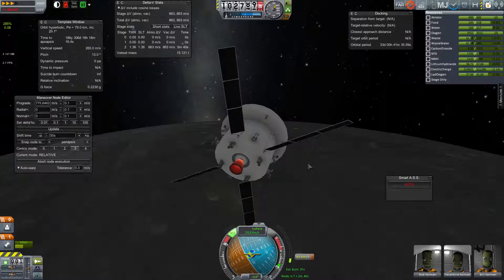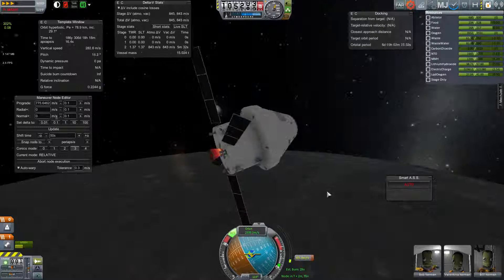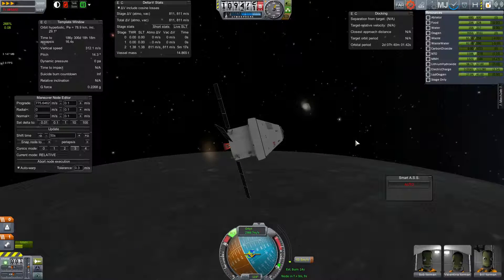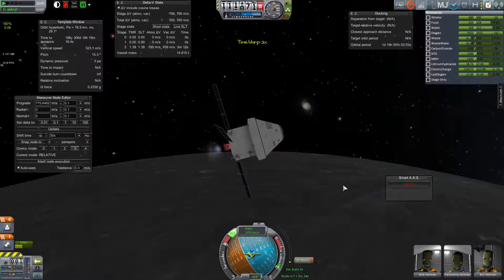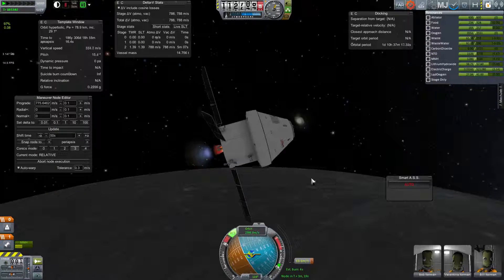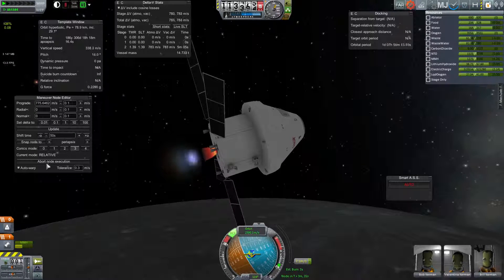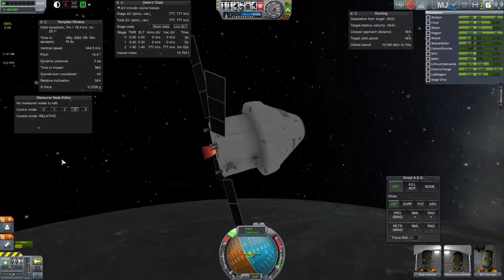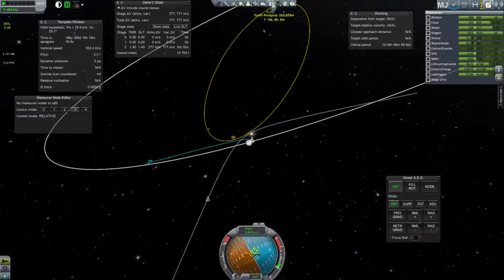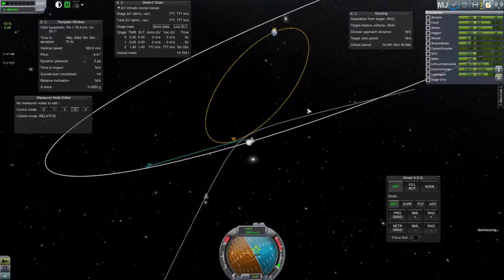The burn is nearly done and should shut itself off. Let's see where it put us — yeah, close enough. I might be able to correct that using RCS. There we go. 55-ish is what I usually aimed for. Even if you're returning Gemini or Apollo from low Earth orbit, the ability to generate lift is extremely useful because you can reduce the amount of g-force your crew and hardware has to undergo.